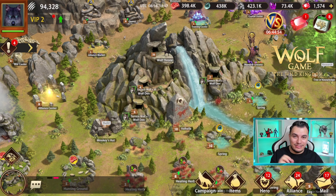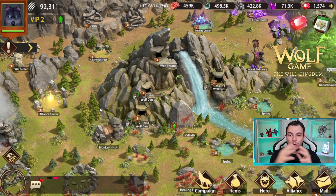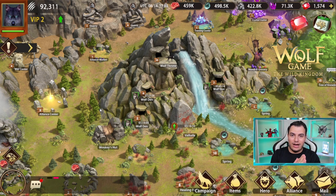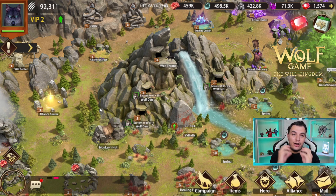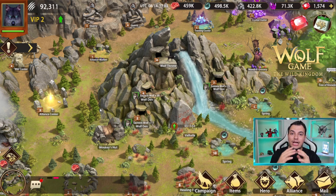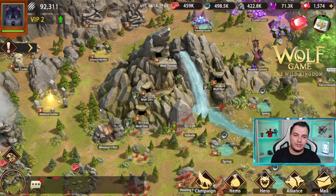Wolf Game: The Wild Kingdom is actually an SLG slash war strategy mobile game that bases basically all your base building and construction over the jungle. You are a wolf with a complete storyline — you're trying to avenge the other wolves that have attacked and killed your father, and you're trying to build your kingdom in order to gain control of the lands and revenge the ones who actually killed your father.